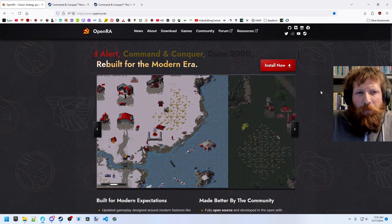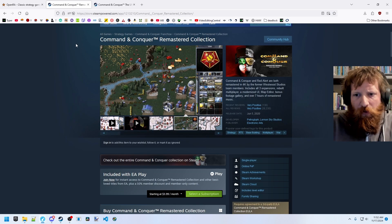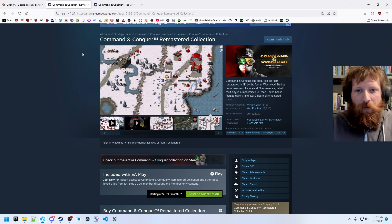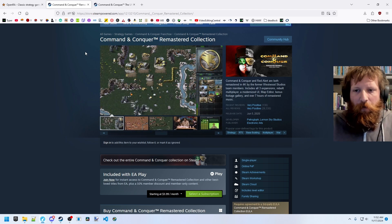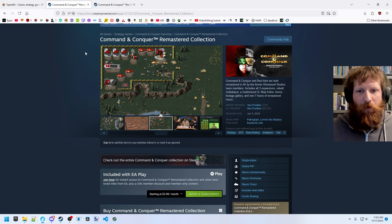Westwood Studios was bought by EA, and in 2000, EA released Command and Conquer Remastered Collection, which is a high definition remaster of the original Command and Conquer and Red Alert along with the expansion packs for both of those. At the same time, they released the source code for Red Alert as open source.